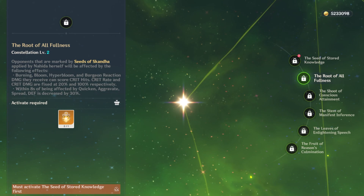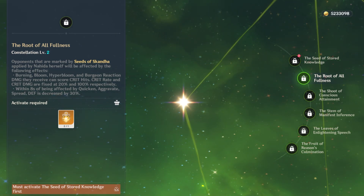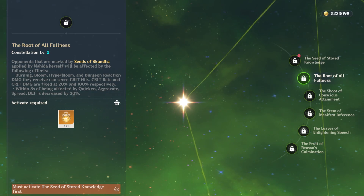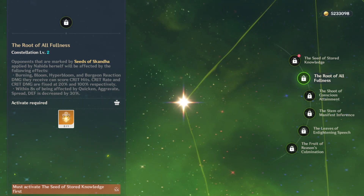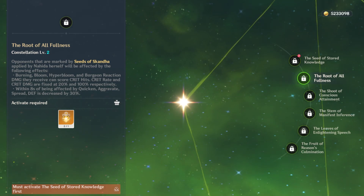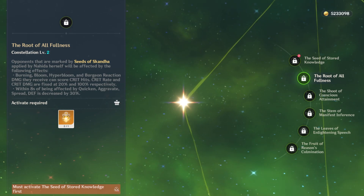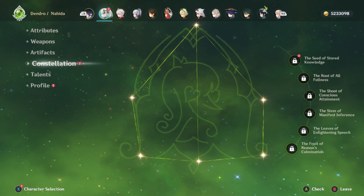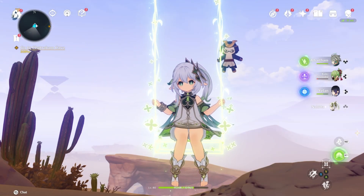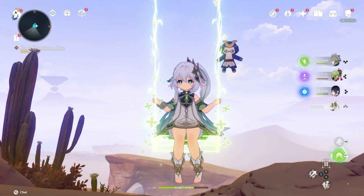Before we start, I want to say you don't necessarily need C2 — Nahida is absolutely amazing at C0 and that is a perfectly good stopping point. But C2 is also a really good stopping point because of the value you get from the crit reactions and the 30% defense decrease. We're going to test all the different reactions and compare C0 to C2.